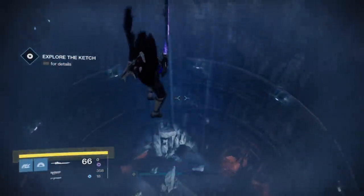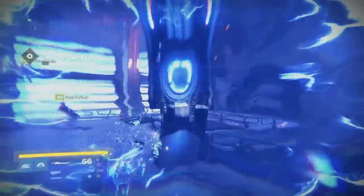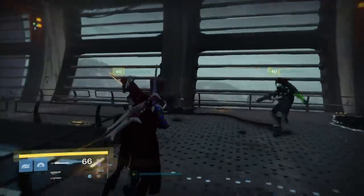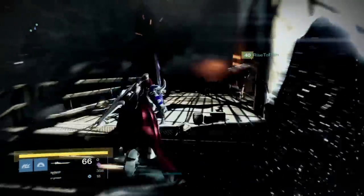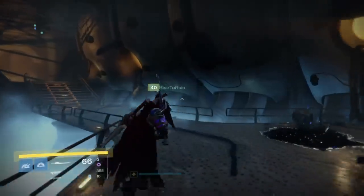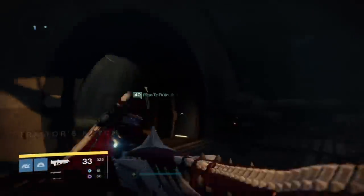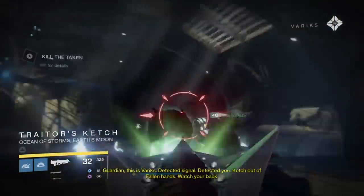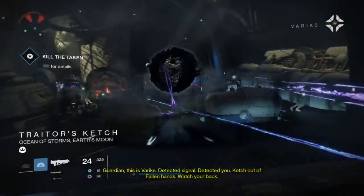Once your entire fire team has been teleported up and you walk through the first door, a timer will start. From there it's a mad rush to kill all of the Taken that you can for the next 10 minutes. I'm going to let the video play out and each time I enter a new location I'm going to talk through the tactics my team used to successfully get through. At all times remember that this is a race against the clock — you're going to need every little second you can get.